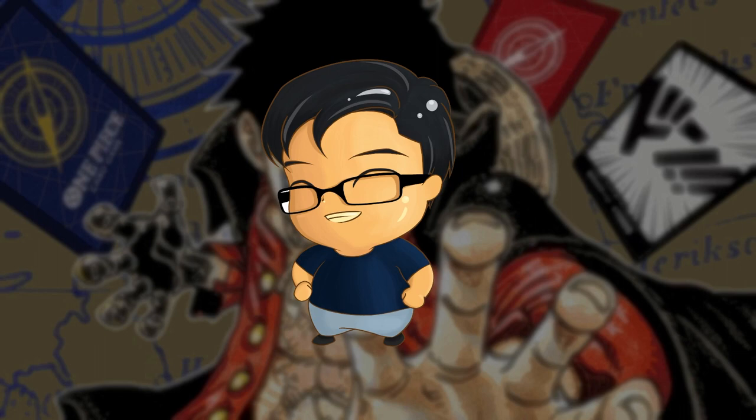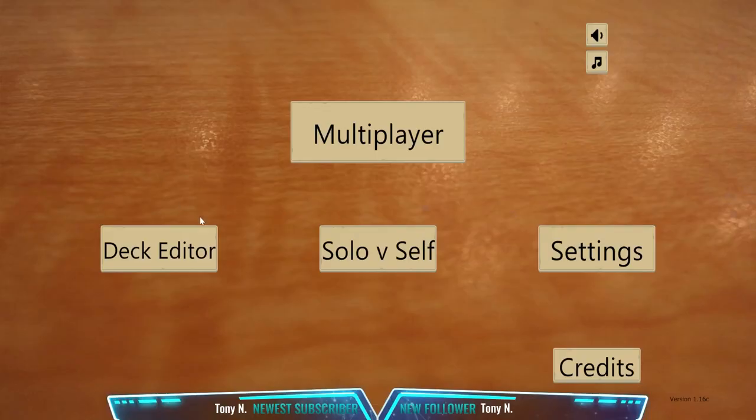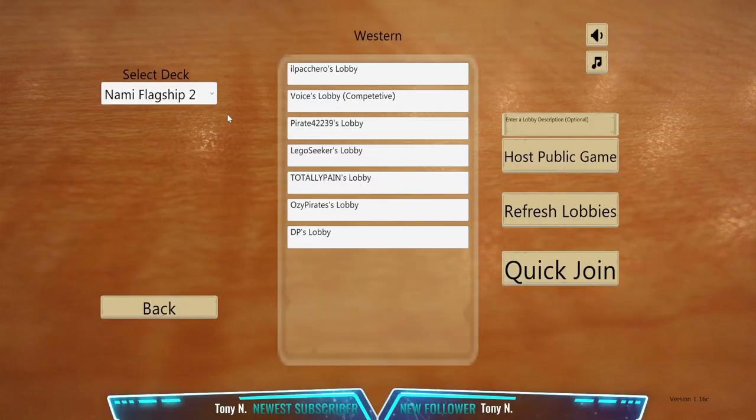Here again is our decklist for those who haven't watched the previous videos. You can look at it and if you're interested you can copy it and use it, or use it as a reference for your own deck. Now we're gonna look for a Zoro player in the western server.